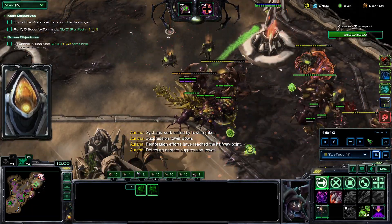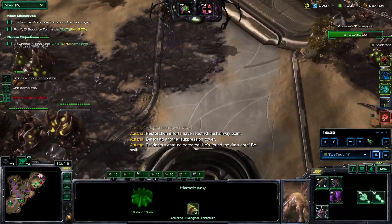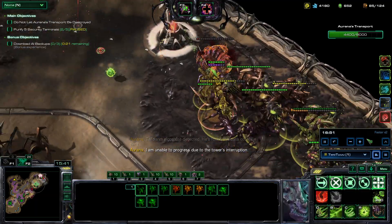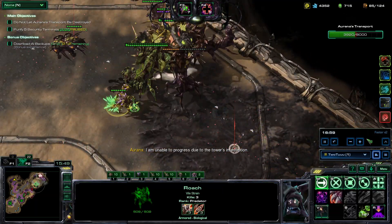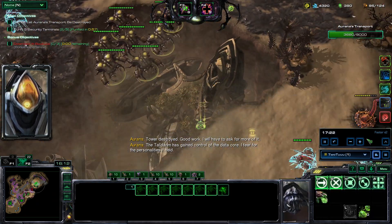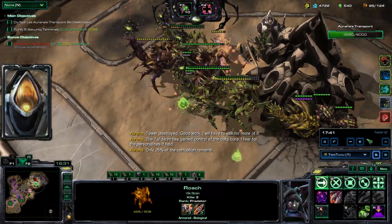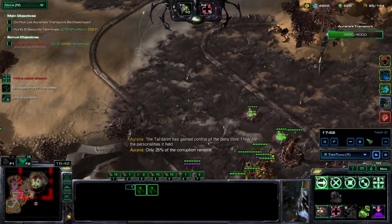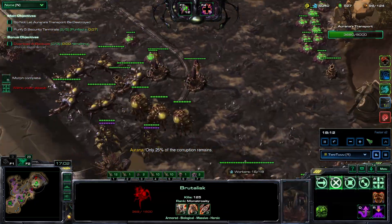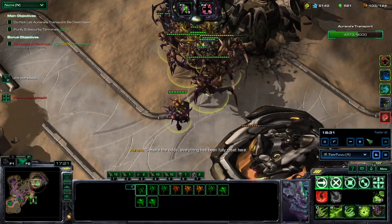Zerglings coming — pull everything down, kill them. I probably didn't need to get any Queens. I got a few because I wanted to Deep Tunnel Brutalists that are hurt, but that requires so much attention that I ended up not really utilizing that. More Vipers join the party, and I have the timings down — because if the timings are wrong, I'm not going to be ready for the props, and then I'm going to die.